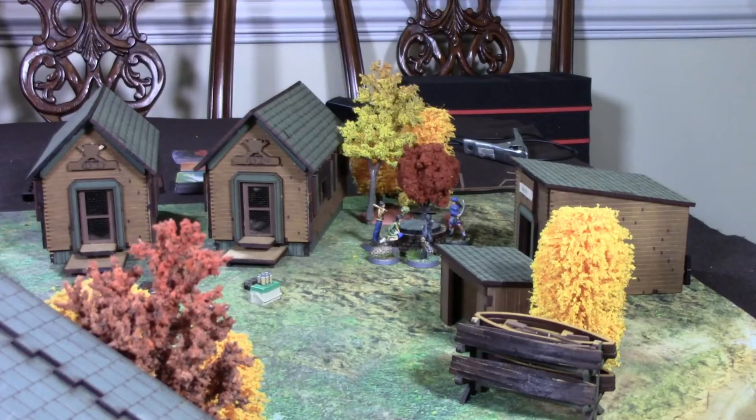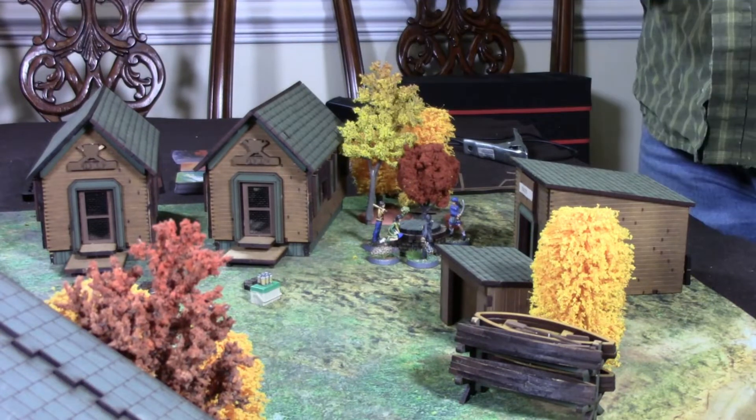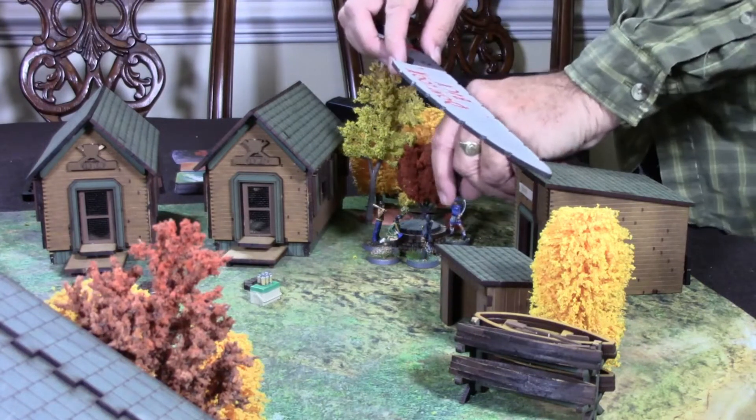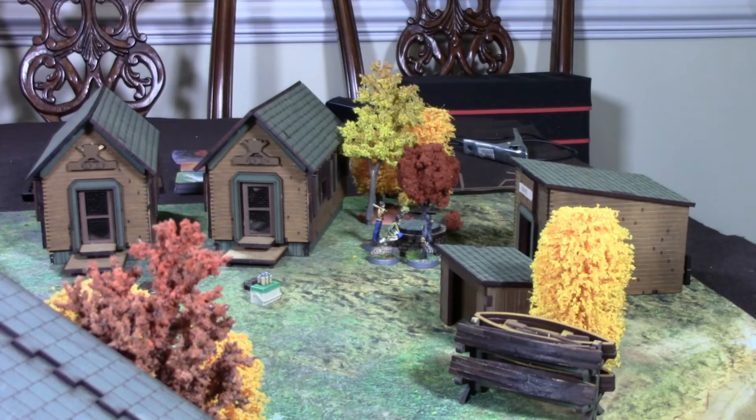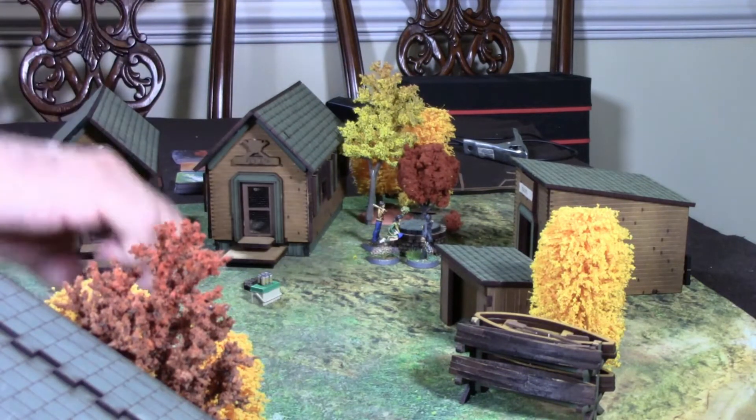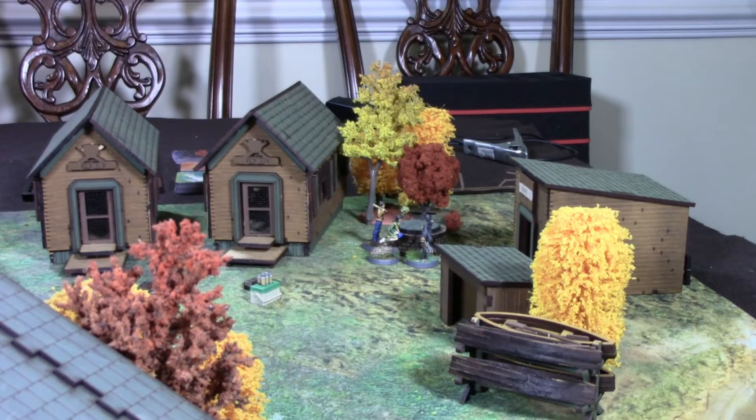The next thing we do is roll for the Fright Token to see if there's any activation. We start by rolling a d10 — on the first turn they only activate on a roll of 10. I get a 6, so the Fright Tokens do not activate. Any time they do not activate, we get a free Fright Token that shows up at the center of the table. Each character gets either two quick actions or one quick action and one long action. I'm going to activate Chisaki first and she's going to do two moves.